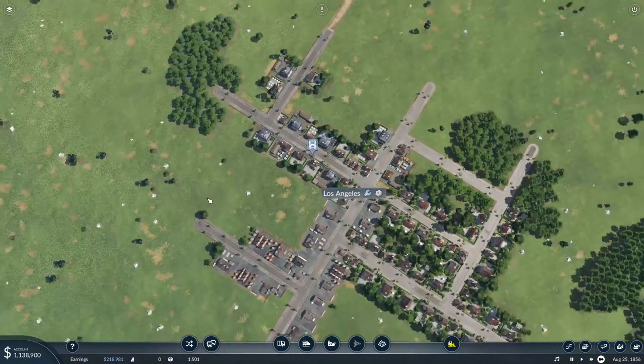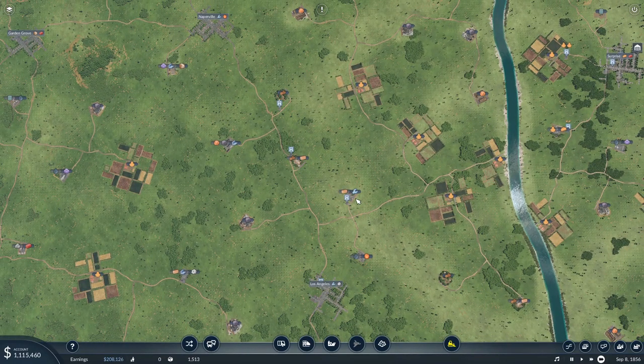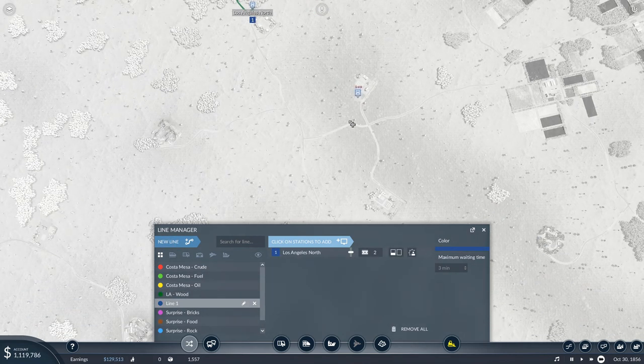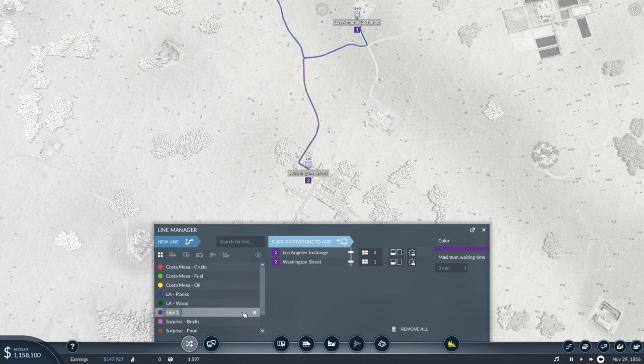We're leaving some room for additional bus stops for passengers later on. Very simple — wood, planks, and then finally into our tools. Now let's set up our first lines. You'd better remember exactly where the locations were, because it does not show the icons. So we're going to go LA wood, then the next one is LA planks, and then finally we're going to go LA wrenches.